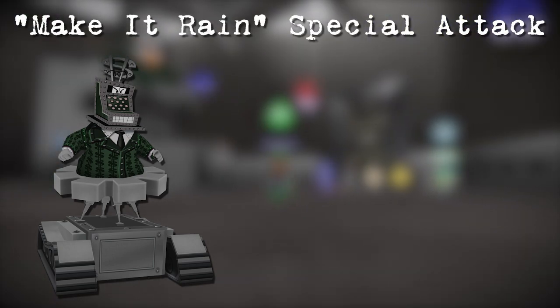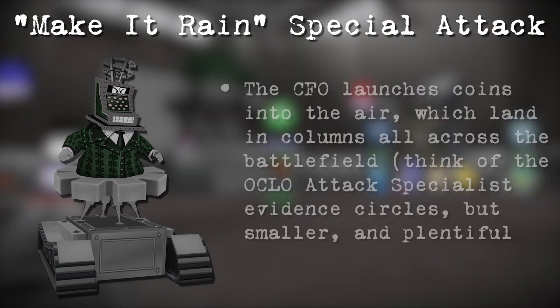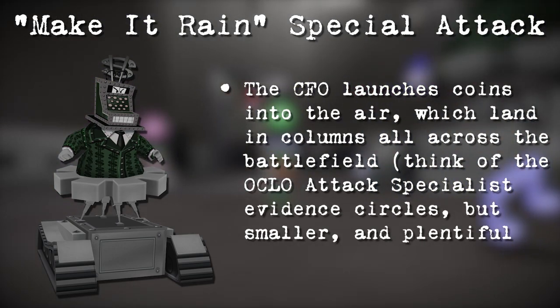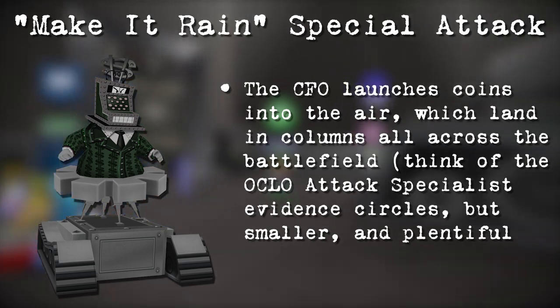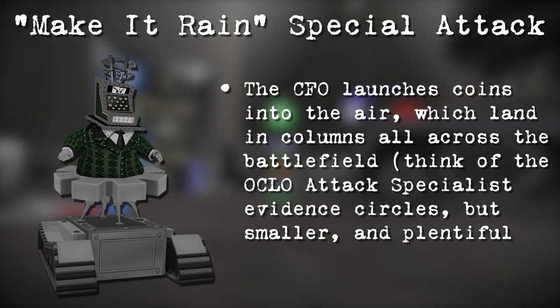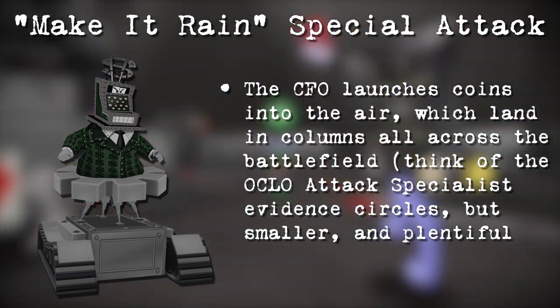The CFO is also equipped with a brand new attack called Make It Rain. The CFO will throw coins up into the air, and the coins will rain down all across the battlefield in columns. This is similar to the attack specialists in the overclocked CLO, but the targets are smaller and there are many more of them.